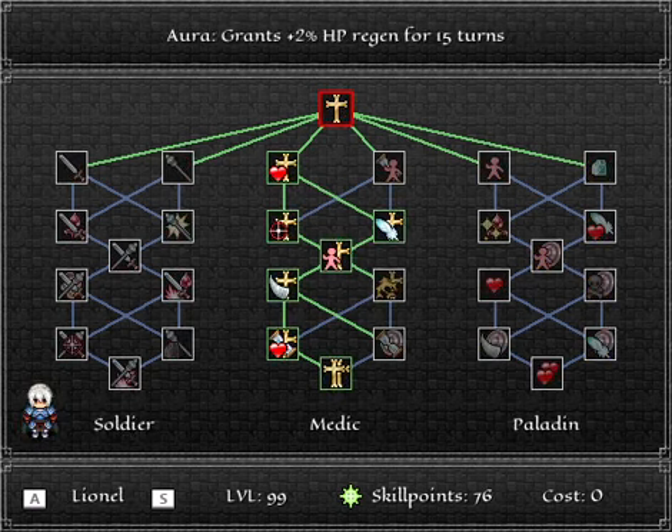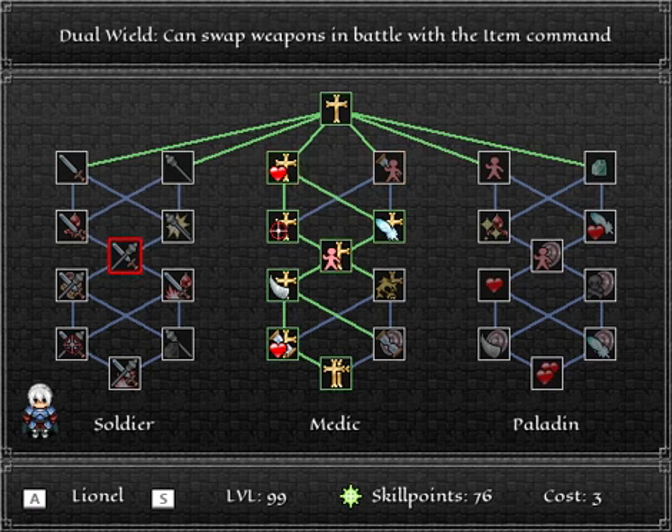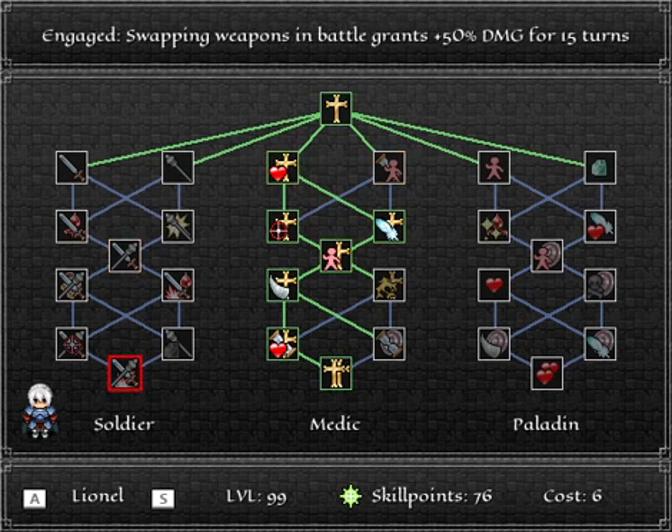Is that the only thing the skill trees do? No. The skill trees actually have three separate branches for each character, and there is a reason for that. I talked about this in the Let's Play that I did, but I kind of glossed over it. Every character has three separate skill trees, and each skill tree has a separate focus.